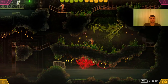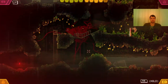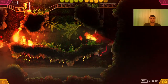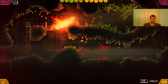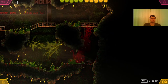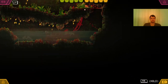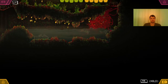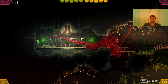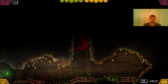Here we have one and two flamethrowers. Those are pretty tricky. If you catch fire, go back to the water as fast as you can because otherwise you keep losing health. I take that one and I will drown him just to make sure he is gone. In case you lose a lot of health you can replenish here. We proceed upwards.